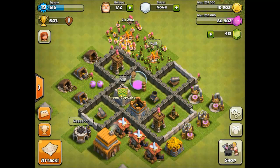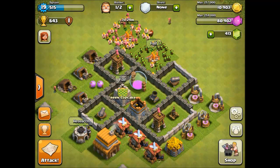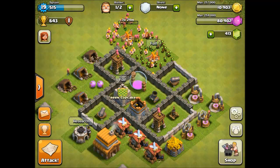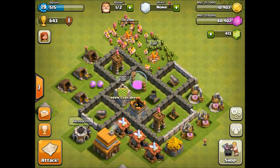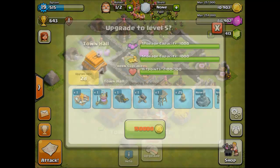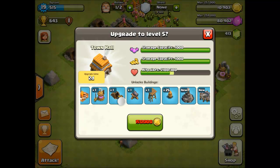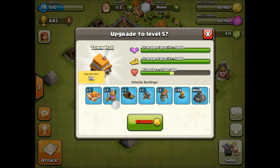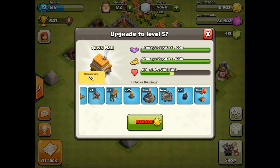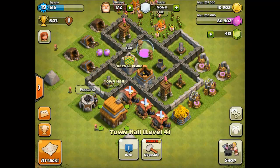So guys I'm back, and the army has finished up training. We need at least 20,000 elixir to upgrade the second army camp, and also maybe some gold to upgrade the walls. By the way, when we upgrade to Town Hall 5 we get a new army camp, two new pumps and a mine, a cannon, an archer tower, walls, a wizard tower, and a spell factory — so quite a lot of things.